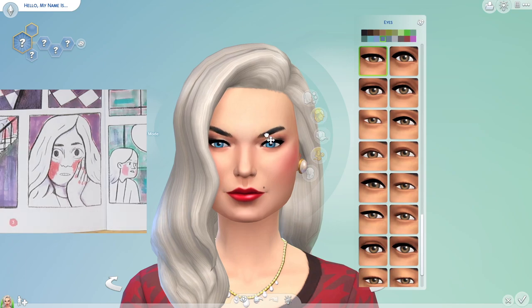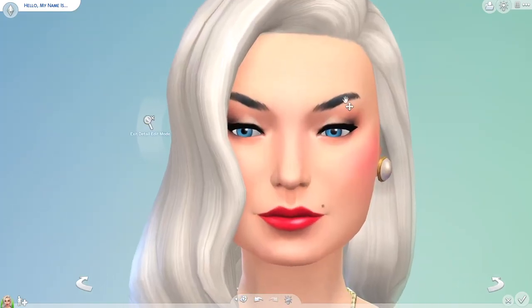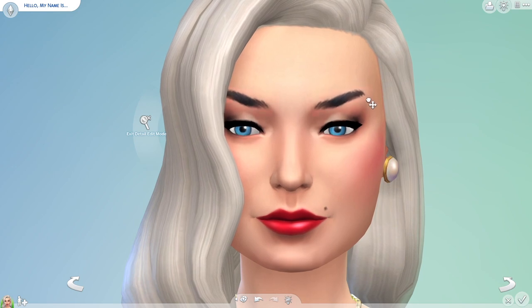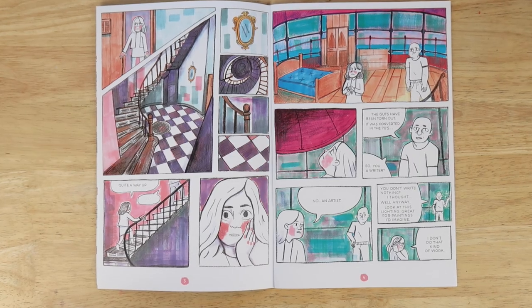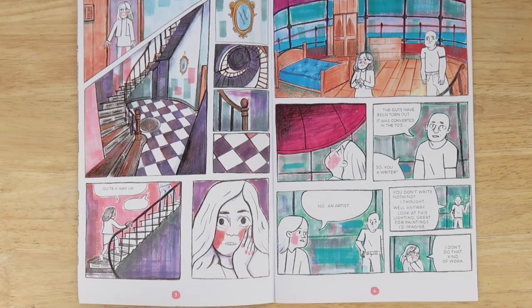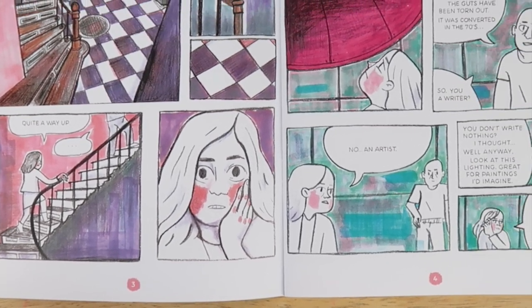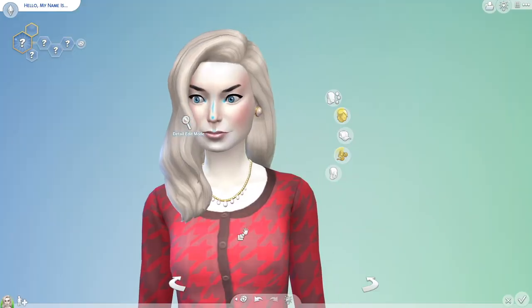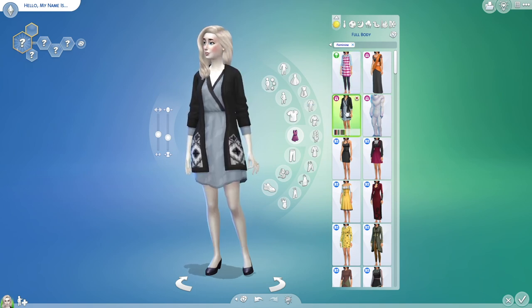I tried to emulate that character design — even though it's more stylized than The Sims — because she's got a super round face you probably wouldn't see in real life. She kind of fits it quite well in The Sims because I rounded out her jaw. I was trying to mess with her eyes to make them really big because I realized I drew her eyes massive. I was messing with all the features; the eyebrows I couldn't quite get down but I think they're quite close.